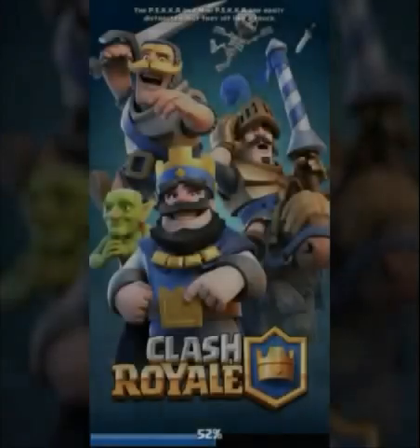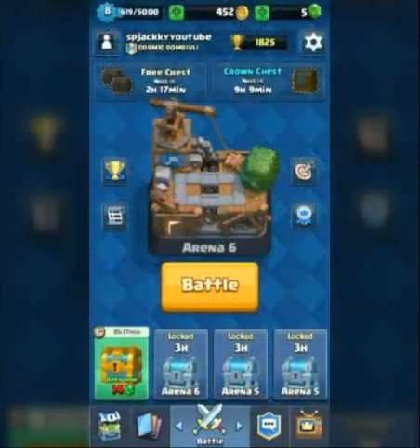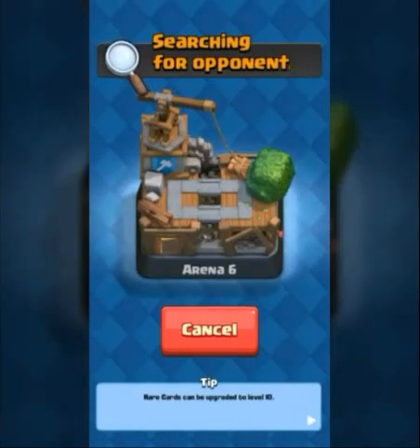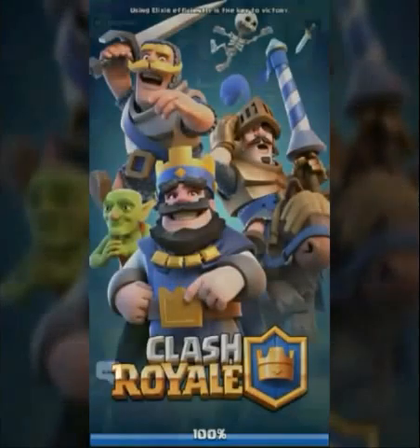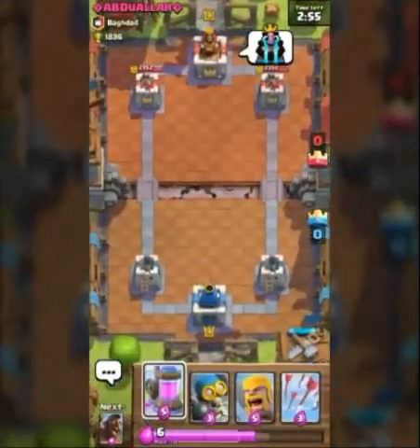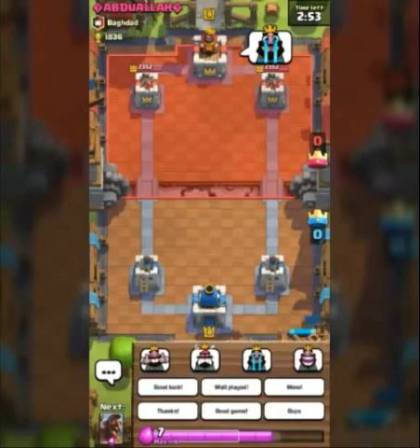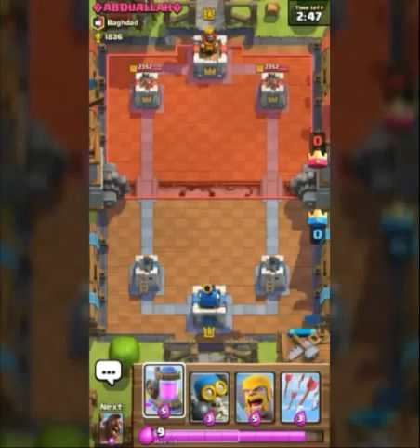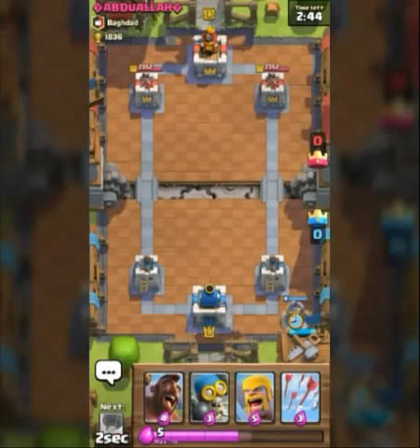Let's run a live battle to show you the deck is awesome — hopefully we can three-crown this one! We have a level 8 player, Abdullah, so it's a fair level 8 versus level 8 game. I'm going to build that Elixir Collector right away to get the elixir advantage, and then place a second Elixir Collector to get a one-elixir lead.